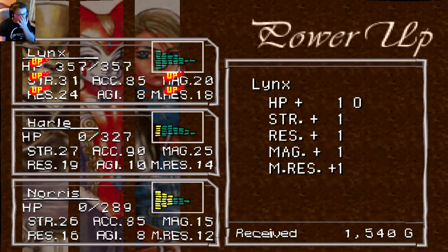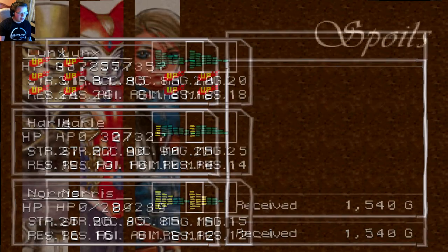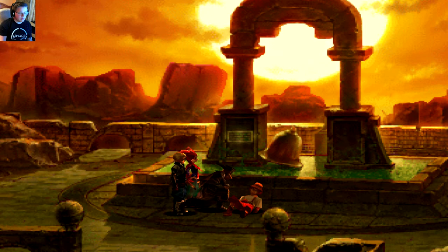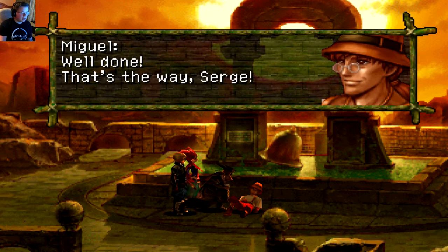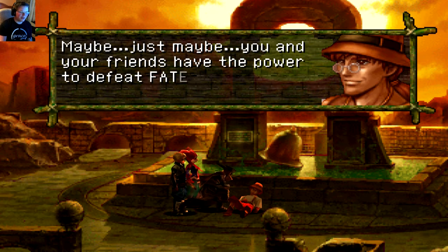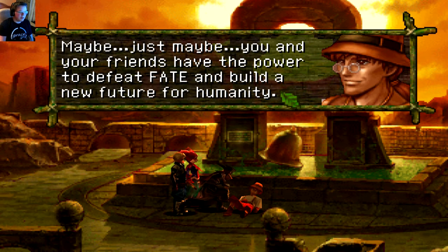That's tilting, whatever — it's okay. I'm gonna be using Kid anyway, I don't need Harl. As long as Serge gets the thing, that's what's important. That was definitely a tough battle. 'Well done. You have grown strong. Maybe just maybe you and your friends have the power to defeat fate.'